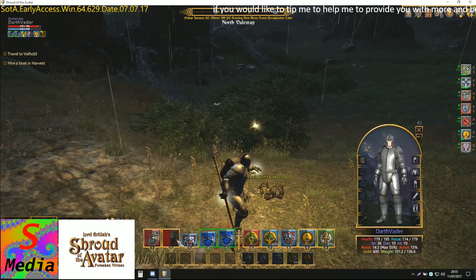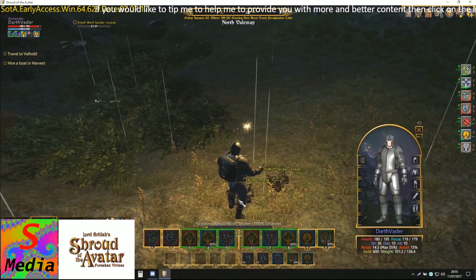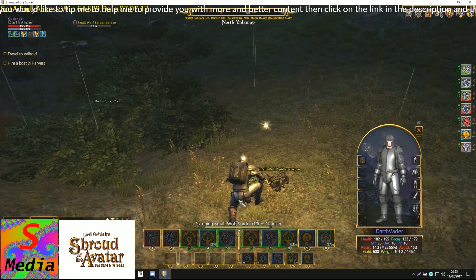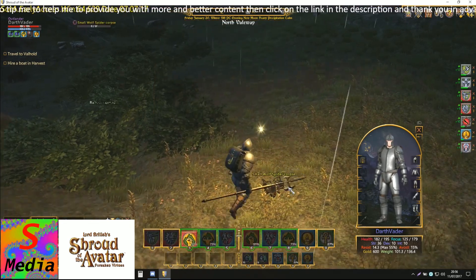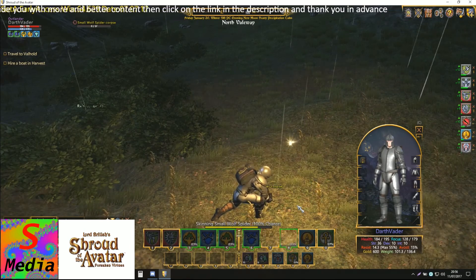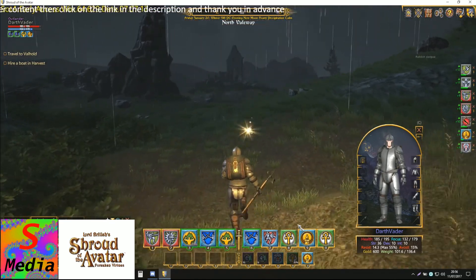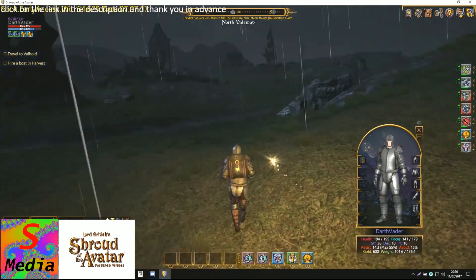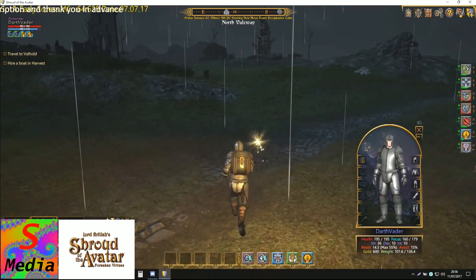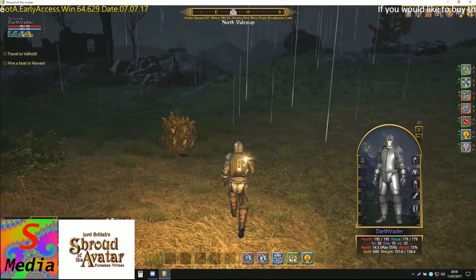Looks like I might put an extra card in — yep, do it on both of them. Now we've got an extra card, it means we can use the heat system in the game, which is a thing that was added to the game on the fixed deck. You can cast it as many times as you have tiles at a slight extra cost — it costs more XP to do it that way than having them in a mixed deck.